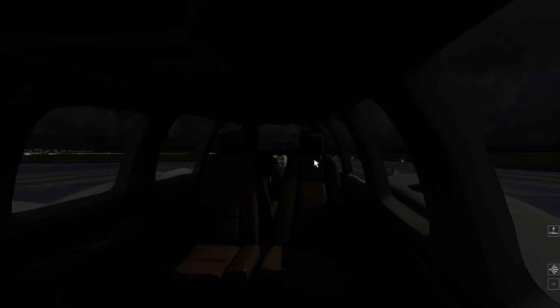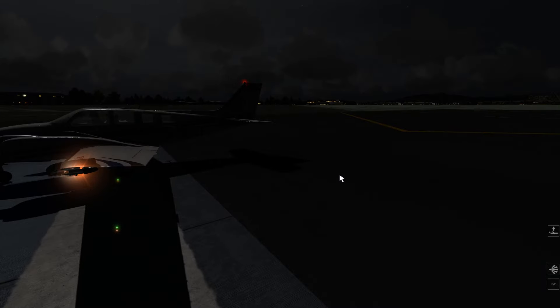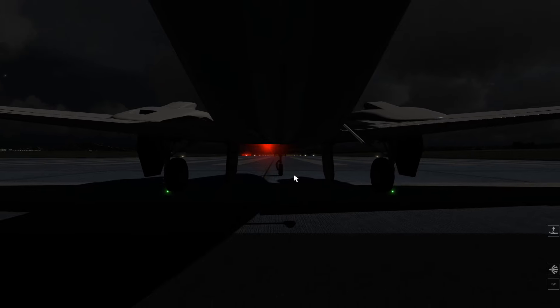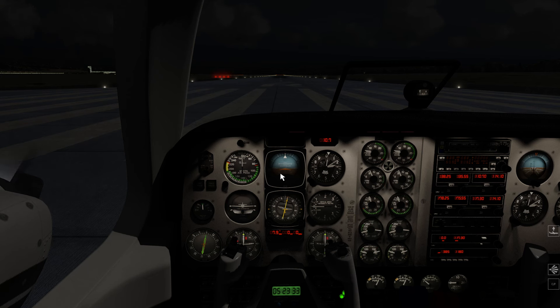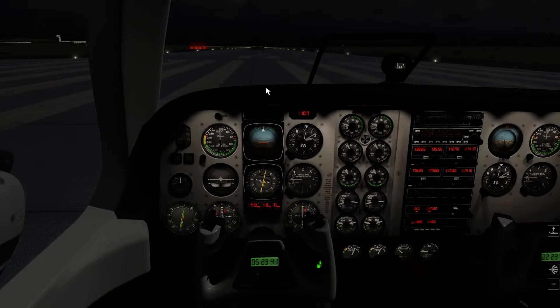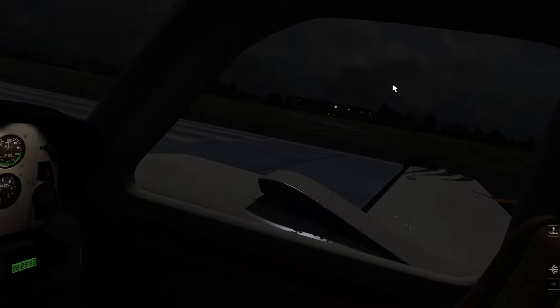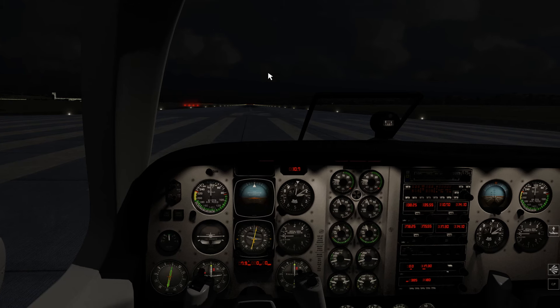These are the different views you have: there's a cabin view, your left wing, outside the plane. You can move the camera around — awesome. So what I'm going to do here is just a quick flight from McCarran in Vegas. There's Vegas right over there to our left. We're going to fly past Vegas a little bit and then land back here at McCarran, just to give you my first impressions.